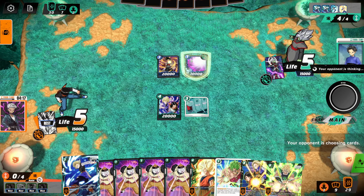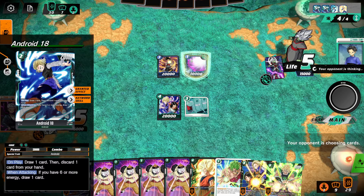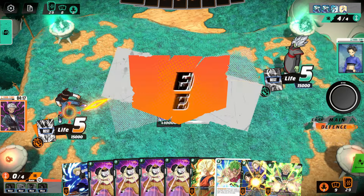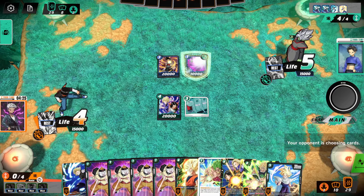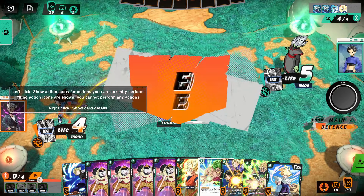Once we get up to six energy, I'll play this here to get the extra draw. These are looking pretty good. Our one card in the drop zone is an Android already. Got the Gohan — let's go! Honestly, might even just play the Gohan next.